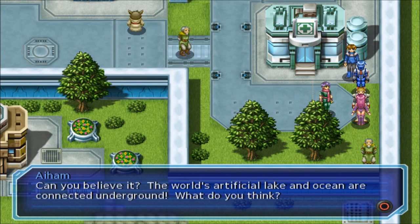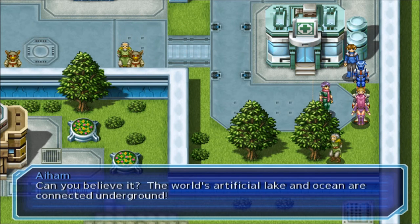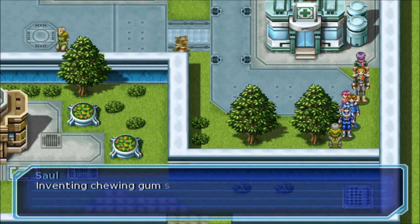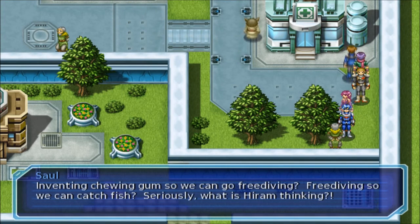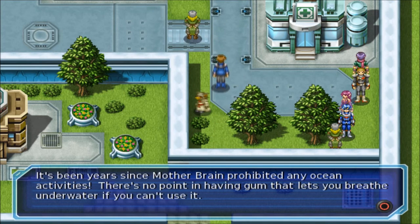Ahem says: can you believe it? The world's artificial lake and ocean are connected underground - what do you think? Sol says inventing chewing gum so we can go free diving? Free diving so we can catch fish? Seriously, what is Hiram thinking? It's been years since Mother Brain prohibited any ocean activities. There's no point in having gum that lets you breathe underwater if you can't use it.